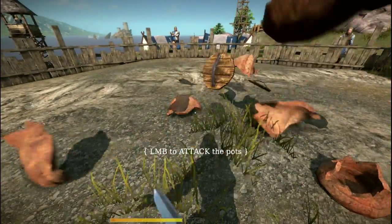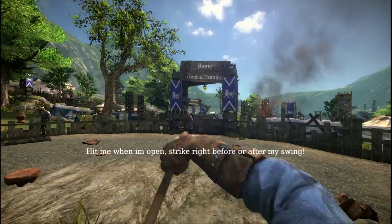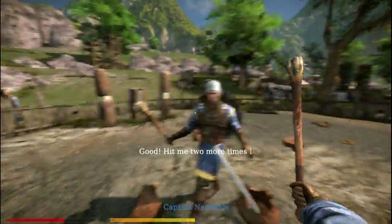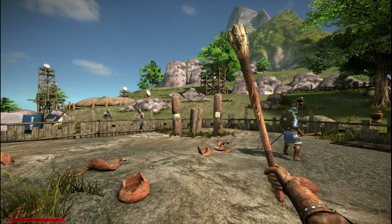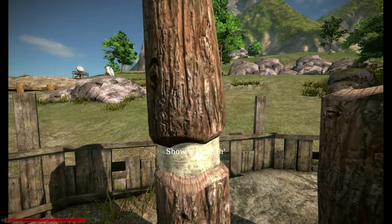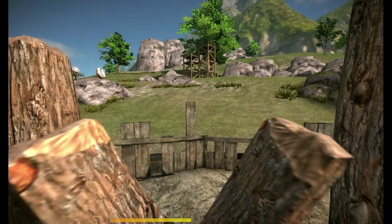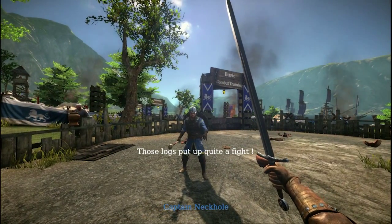Notice your stamina drain if you miss too much. Great job, now try to hit me. Alright, I get to beat the shit out of Captain Neck Hole. Hit me when I open — strike right before or after. Left mouse button, okay so that's the one I have. Overhead does more damage, mouse wheel down. Stab has the most reach — cool, good work.